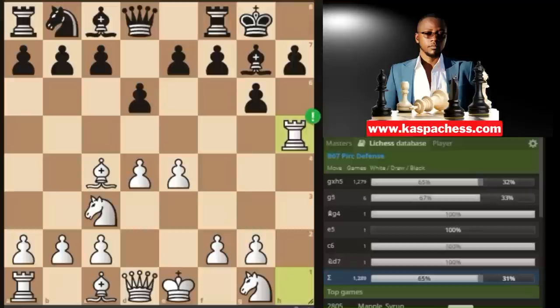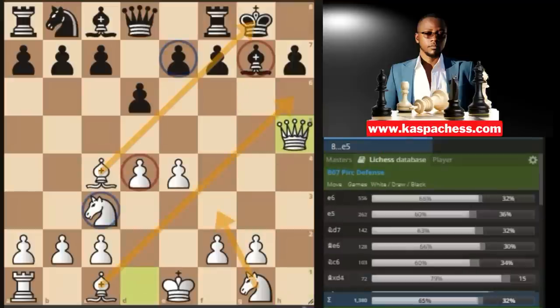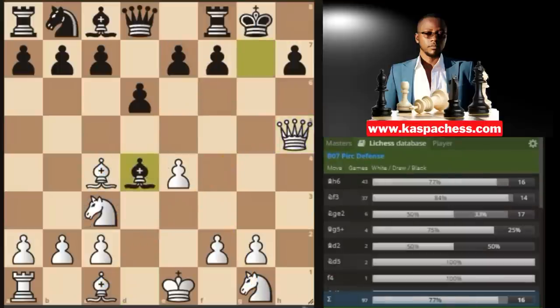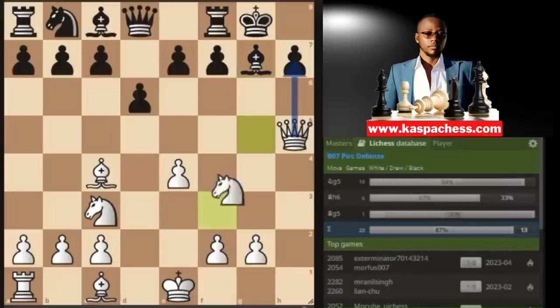Rook takes h5 is a good move in this position, which even Stockfish supports. It opens up many lines for your other pieces to join the attack. From here onwards, all you will be thinking of is attacking. For example, some opponents will think this pawn was hanging, but taking it only helps you develop your knight with tempo, attacking that bishop.